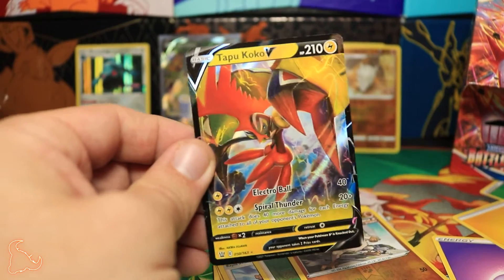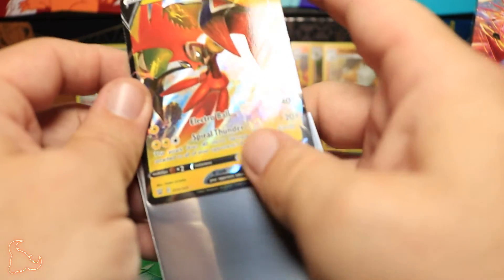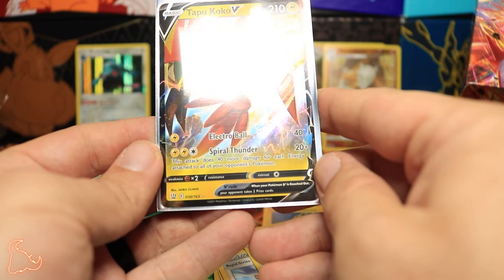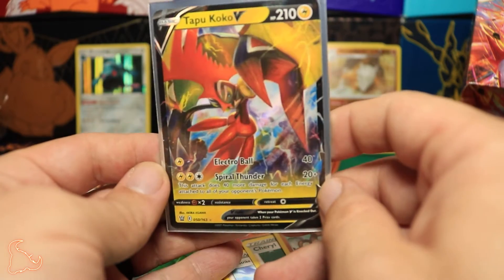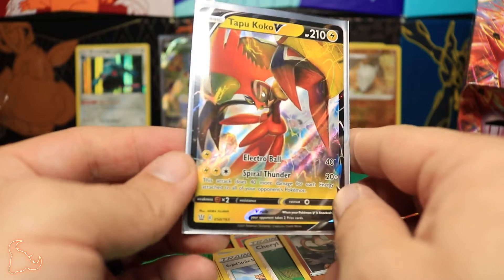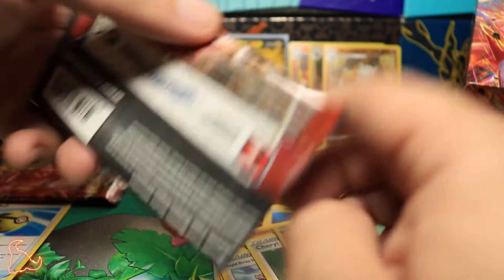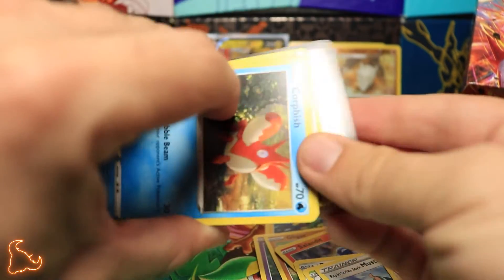The Tapu Koko V and Tapu Koko Vmax — this is going to be a good little card in the future. I think the other Tapu Koko V is actually a little better. This one's first attack is Electric Ball, and the second attack is Spiral of Thunder — this attack does more damage for each energy attached to all your opponent's Pokémon — kind of like the GX attack that the Tapu Koko GX had. So that's kind of nice.